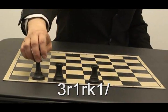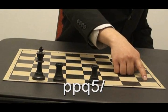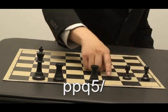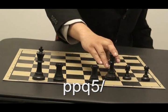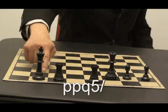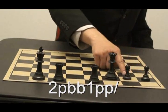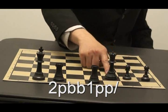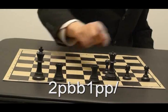Then you got this dash — that means I have to start over on the next rank. And now that's two P's — that means pawn, pawn. A small Q — that's a queen. And now five spaces: one, two, three, four, five. Another dash — that means I start back on the next rank. One, two. Then I get another P — that's another pawn. And now BB — that means bishop, bishop — two black bishops.